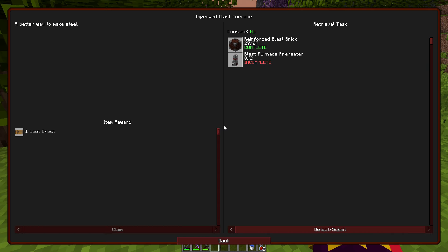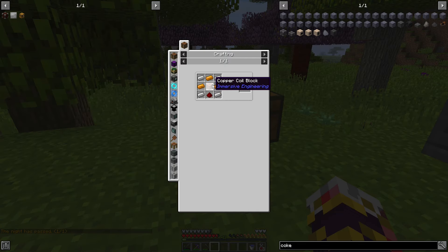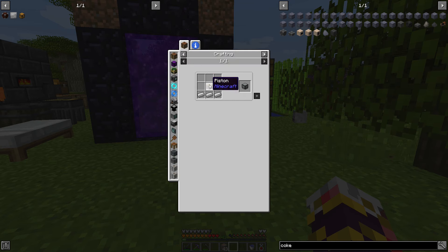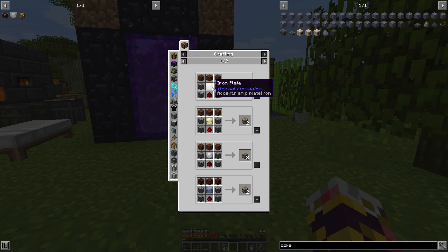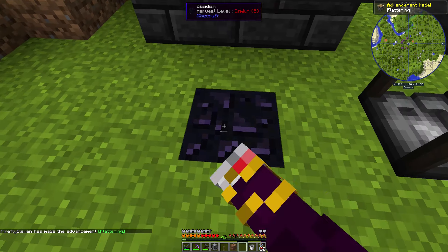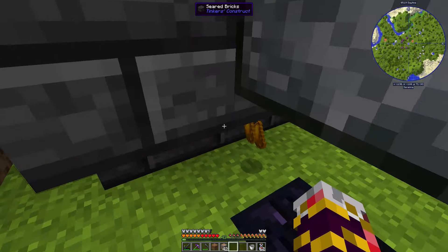Got the iron, copper, and redstone smelted. Next I need a copper coil block, which requires LV wire coils, which require copper wire made with shears and a copper plate. I need two copper coil blocks so I need 16 LV wire coils — a full stack of copper wire. I also discovered I can put ore under a small plate presser to double the output, and now that I have treated wood I can actually build it. Setting up the presser with a lever so it auto-processes.